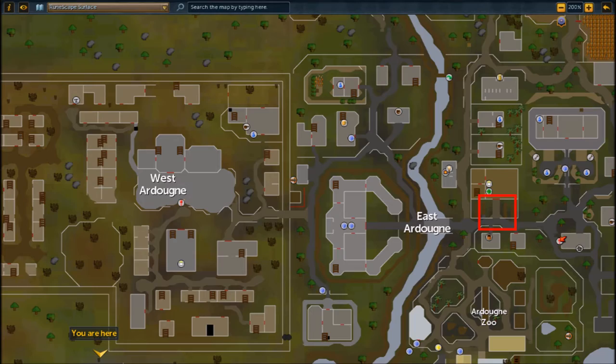For this quest, all you're going to need is about 100 coins. To begin it, go talk to Counselor Hagrave, who is north of the general store in East Ardoin.